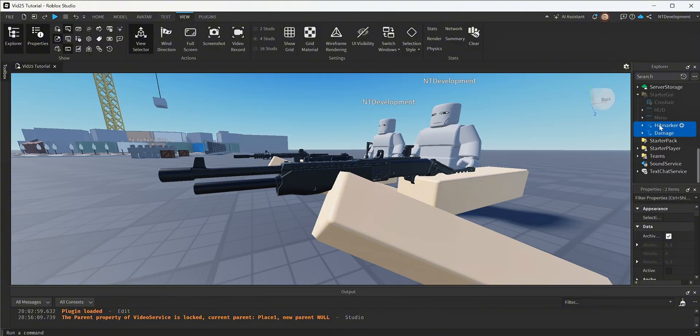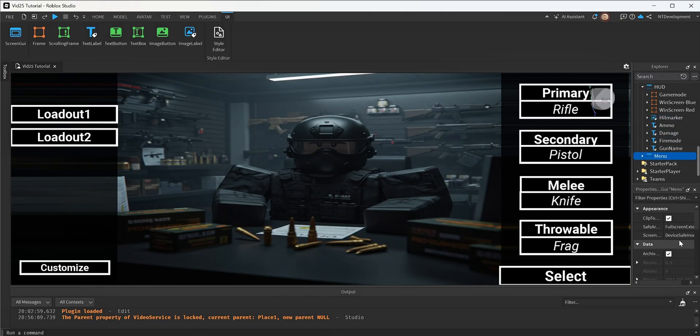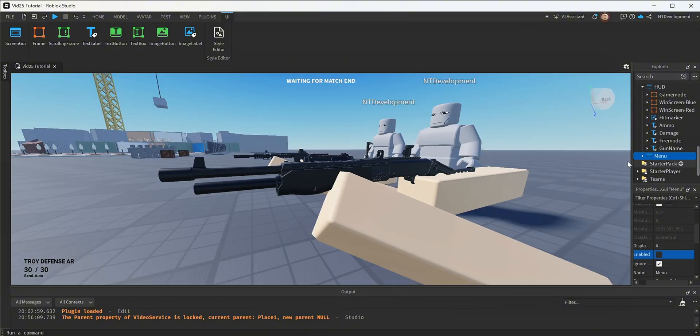I have those two objects appear in the explorer. I'm going to select them both and drag them into my Starter GUI, then drag them into the HUD since that's where they're going to live. Now that I have the hit marker and the damage text in my HUD, I can take a quick look at what they look like. I'll go to View and turn on my UI visibility.